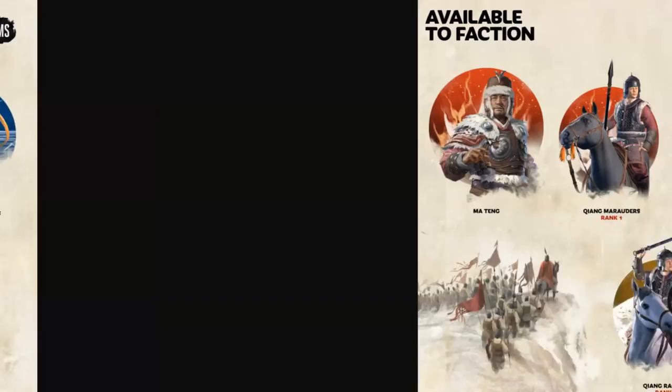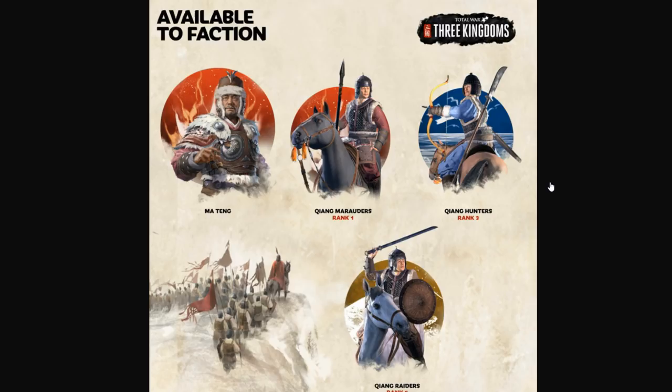Ma Teng can get the Qiang Marauders, Qiang Hunters, and Qiang Raiders — a bit more archer cavalry, which is interesting, but they look like hybrid cavalry too. They've got glaives as well, so they might be good shock cavalry in addition to being archers, which is definitely interesting.